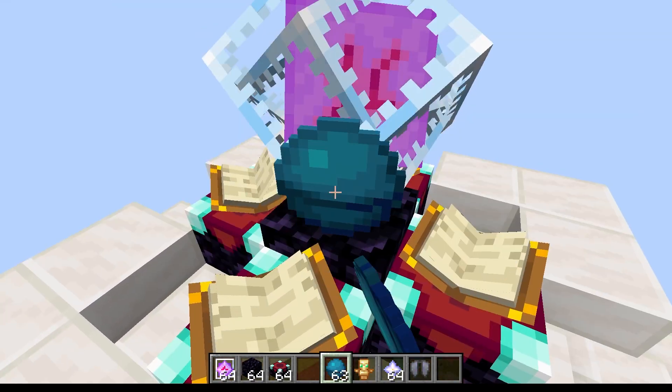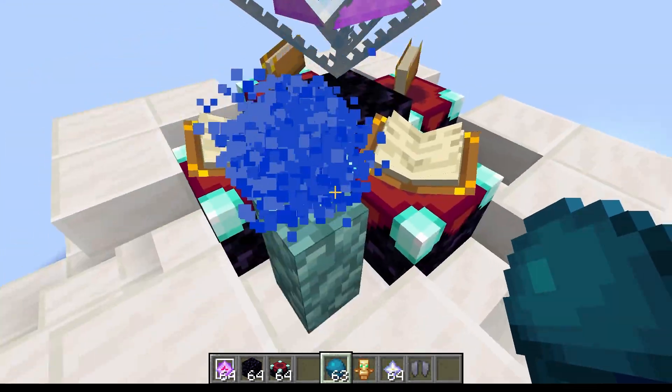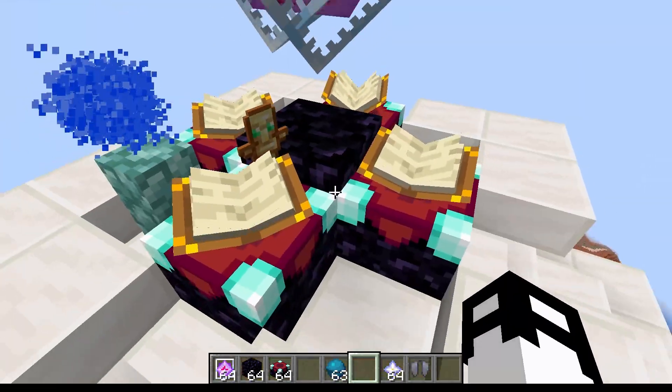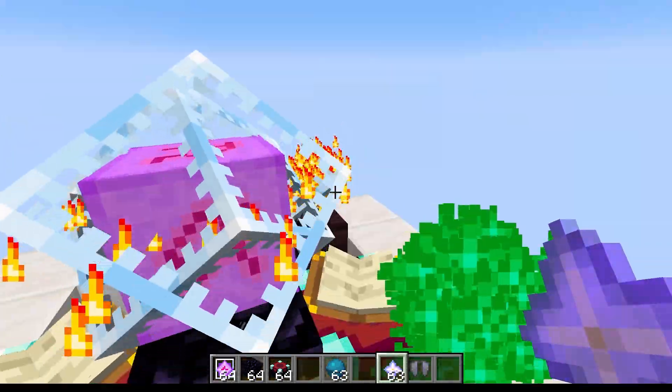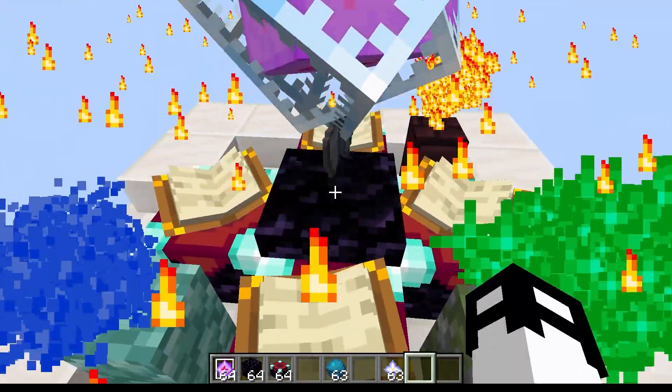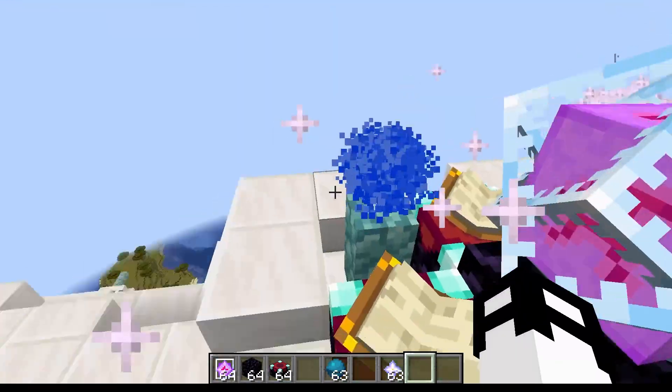For instance, if we give it the heart of the sea it gets consumed and we unlock our water or ocean spells. Give it the totem of undying and we get overworld spells. Nether star — you guessed it — nether. Elytra gives end spells. Now we have all four types unlocked.